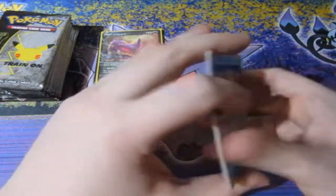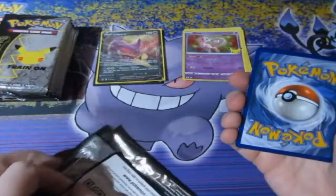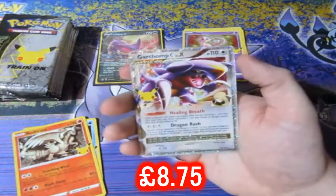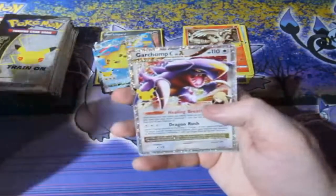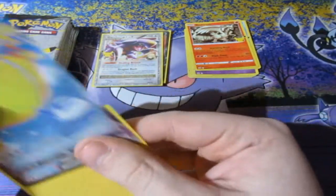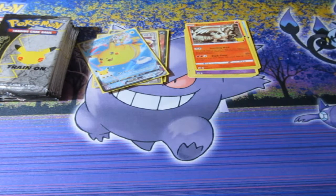One, two — Palkia, Groudon. Hey, we got Mew — nice — and an Xerneas. One, two, let's have a look — Palkia, Reshiram, flying Pikachu, very nice. Oh yes, another one we missed! Oh my god — Garchomp C, Cynthia's Ace, Level X — another one we have not got! Let's flipping go! Four more packs left, people, seriously — I'm literally shaking.